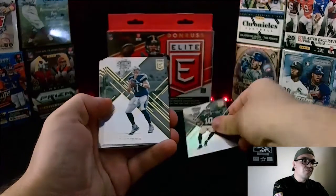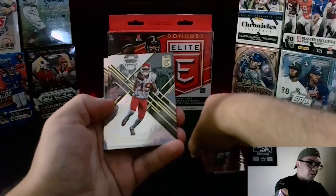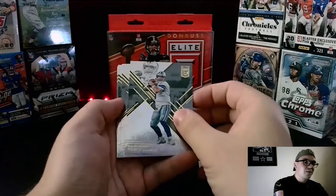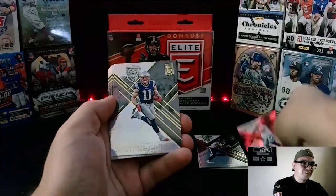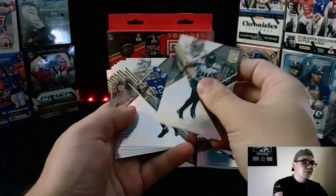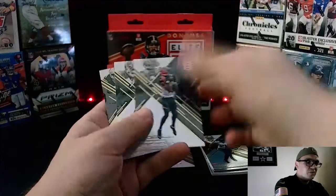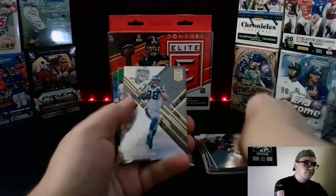Starting off with a Brandon Cooks. I do love the look of Donruss Elite — it is one of the nicer sets in all of the league. Jeremy Maclin when he was still with the Chiefs. We've got a Hopkins, Tony Romo — our first Cowboy of the pull. We've got a Marshawn Lynch, a Michael Strahan — he was a hell of a player back in the day. Frank Gore, Mike Evans, the legend Bo Jackson, and Greg Olsen. Look at all these really great players from the league — we're hitting all the stars in this set.